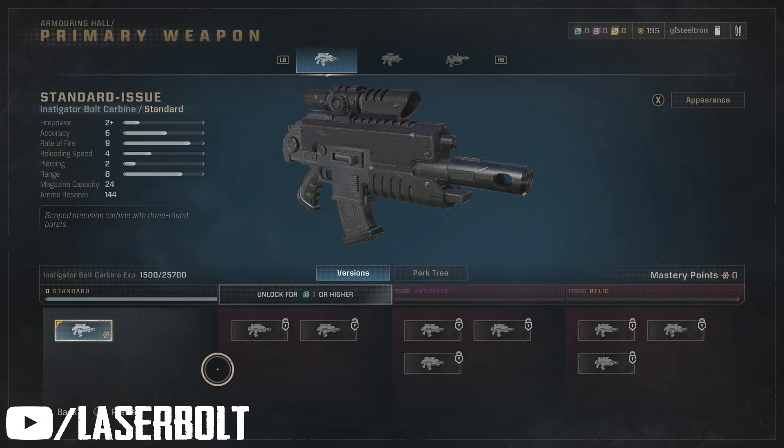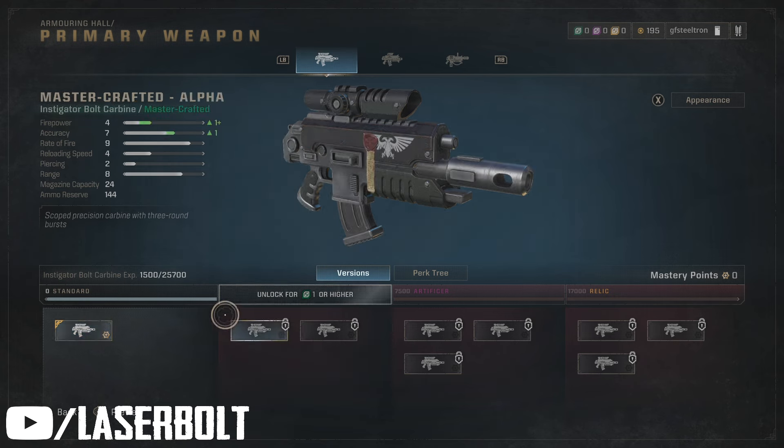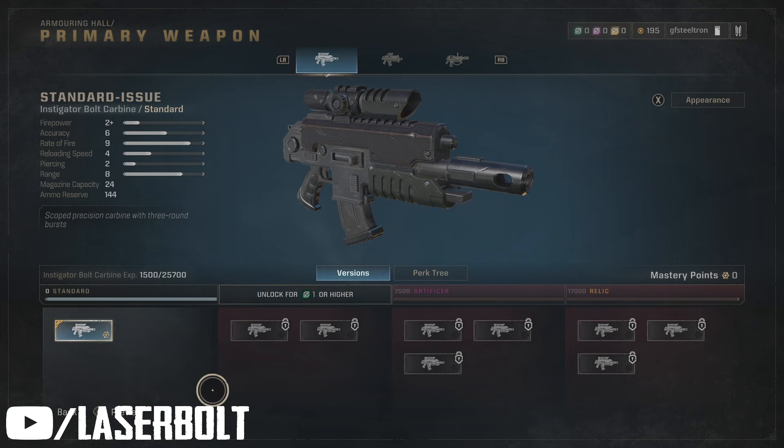There is a faster way to level up your weapons and get more armory data and requisition super fast. On top of this, there's also a fast way to unlock all the different cosmetics very fast.